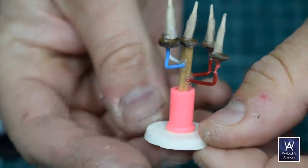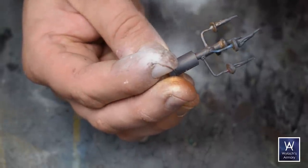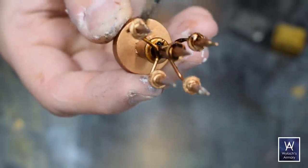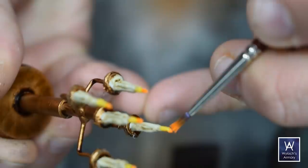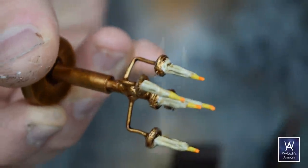Here it is before priming, and here it is afterwards. I used my airbrush to apply a nice smooth coat of bronze and then washed it with some Army Painter soft tone to give it character. Paint up the candles with a beige and then yellow and orange at the tips. Here it is all done. It is much stronger than it looks — I accidentally dropped it once or twice.